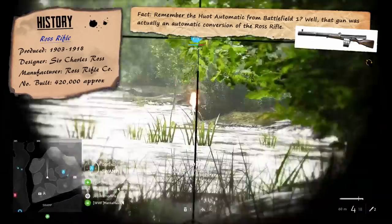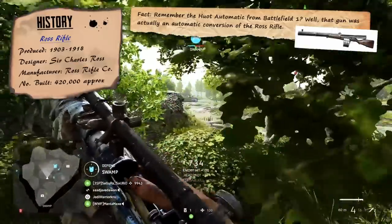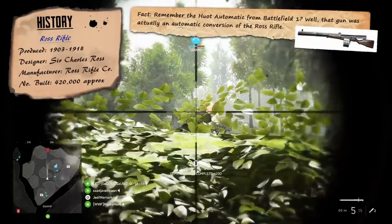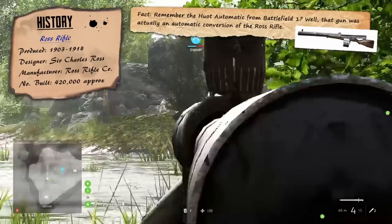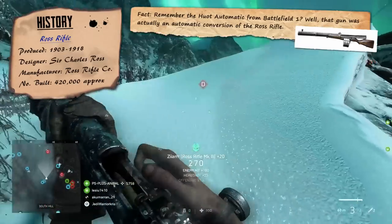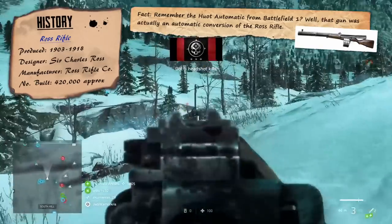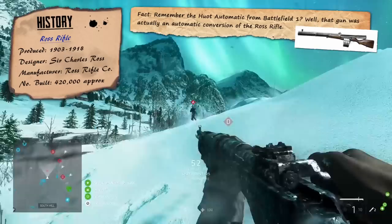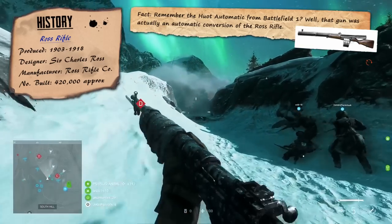The first Ross rifles were given to the Northwest Mounted Police in 1905, and these Mark I models were plagued with issues, to the point where it was recalled the next year to be improved. The Ross rifle returned in the form of the Mark II, which went through an embarrassingly large amount of changes, before being replaced by the Ross Mark III, put into the hands of Canadian troops during World War I. Many soldiers chucked away the weapon when they got hold of a more reliable Lee-Enfield, and even though authorities threatened to discipline them for this, the risk of using the Ross in combat was often seen as a bigger punishment.